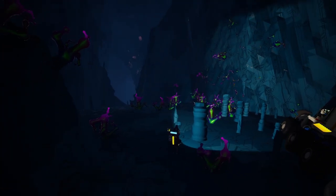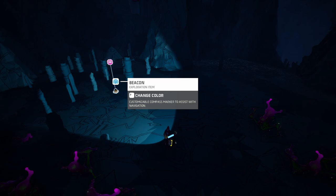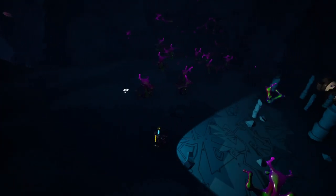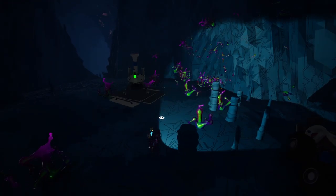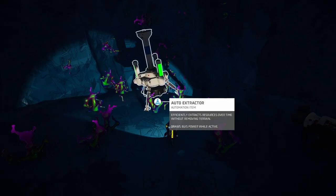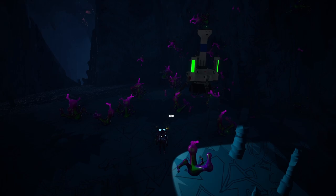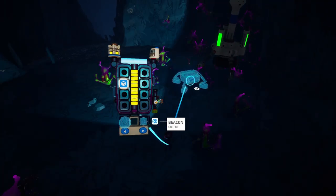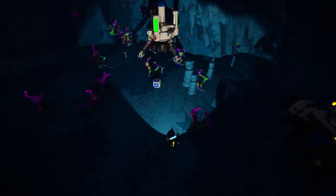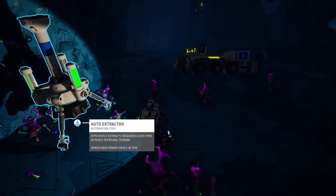We found an astronium deposit right here — this seems to be pretty big. Let's go ahead and place a beacon down; I'll make it black so we remember that's the astronium. Now let's get the auto extractor out, unpack it, and place it where the bar is almost full. This spot seems to be a good one — that's about as full as it's gonna get.